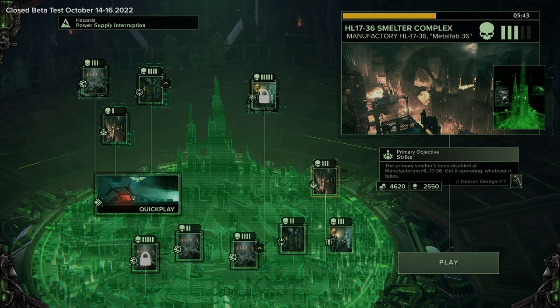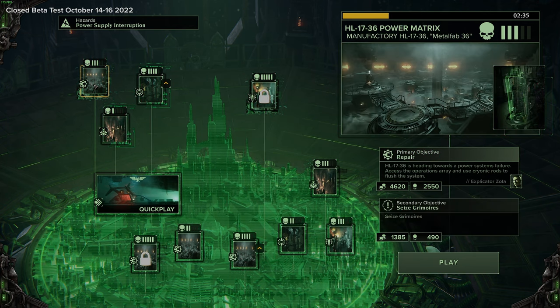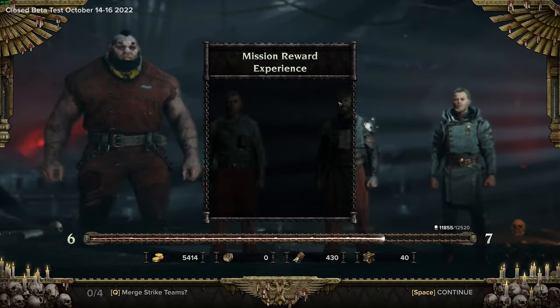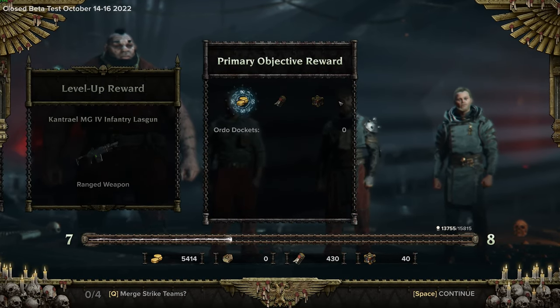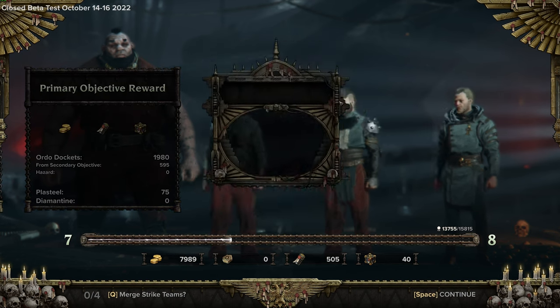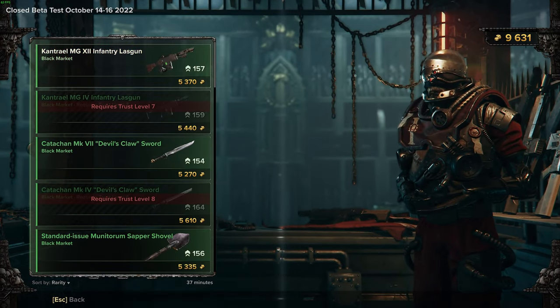You battle together with your squad mates through a variety of missions such as securing items, restoring power and assassinations. As you complete missions and gain experience, you'll earn an income while raising the level of trust, which grants you access to more weapons in the shop and additional services. A small change for most games but still pretty interesting.